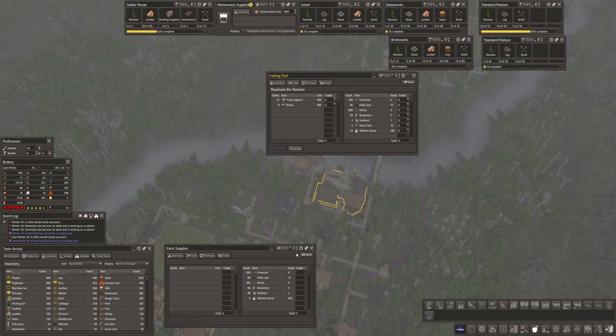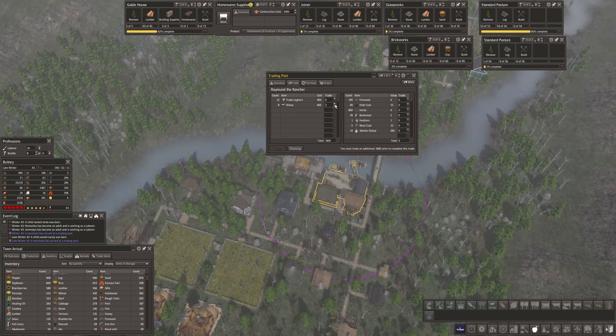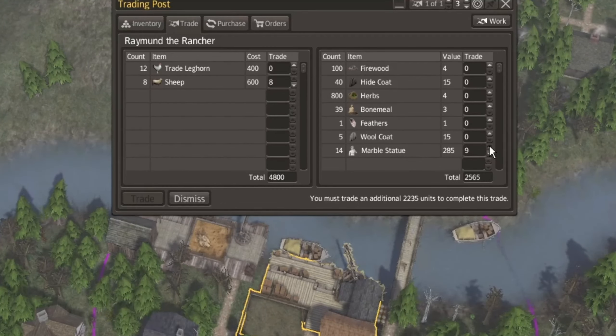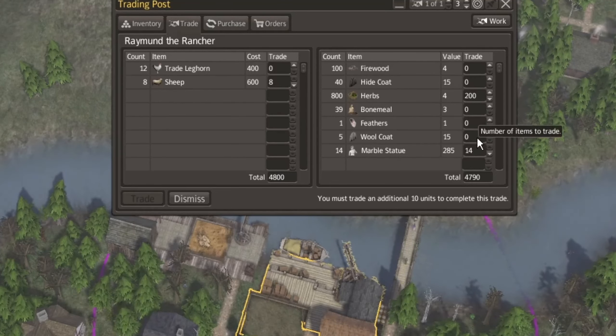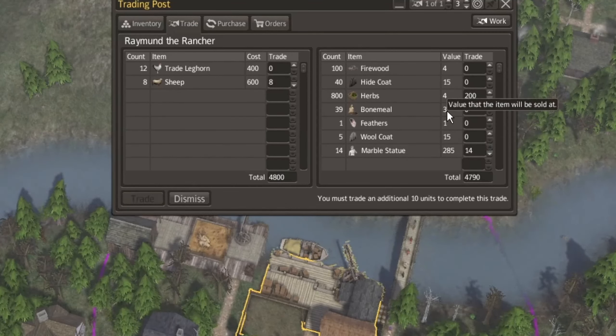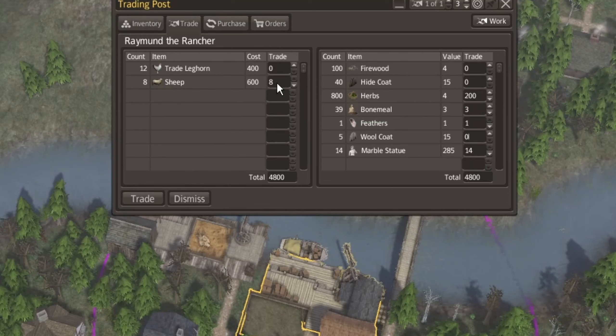Same price. Let's go ahead and just get rid of that guy. And then this guy here — you can buy his sheep. I've got 14 statues over here. Additional ten. Two coats, not three — two. That's fifteen. So three of these, one of these. So this gets me eight sheep.